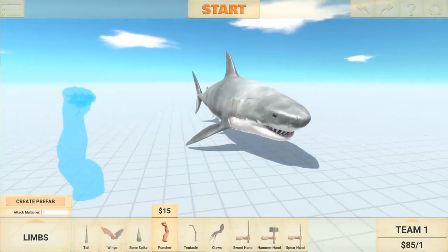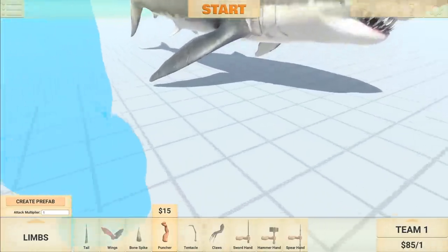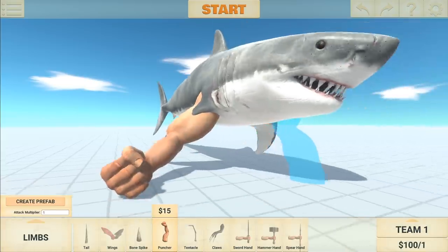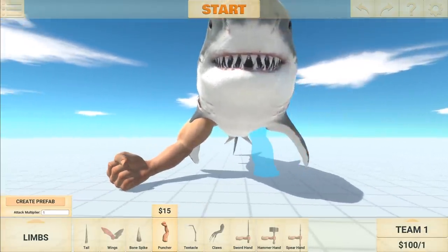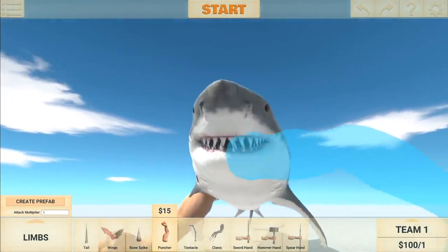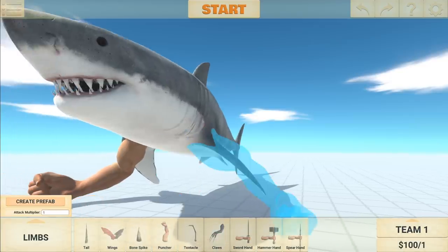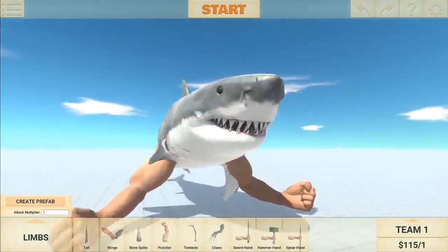I figured somebody would ask for this, so I'm going to make it before you actually ask. I am making a fist meg. Let's give this shark some fists. We can put them on there. Gains. This shark has been going to the gym every day, all day, every day. He's so tough.